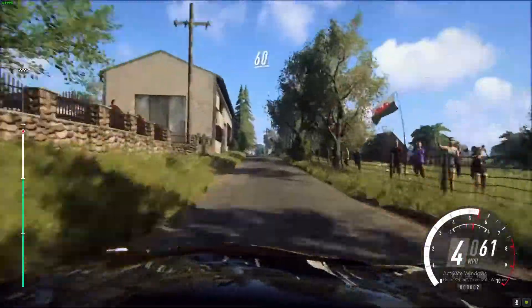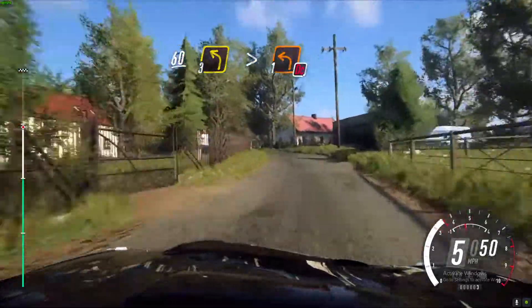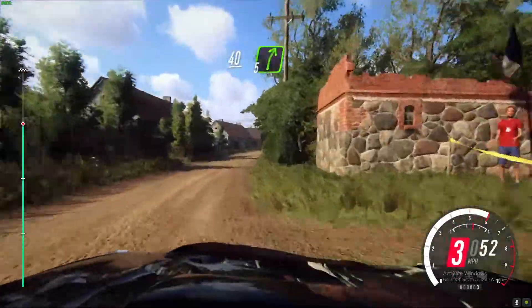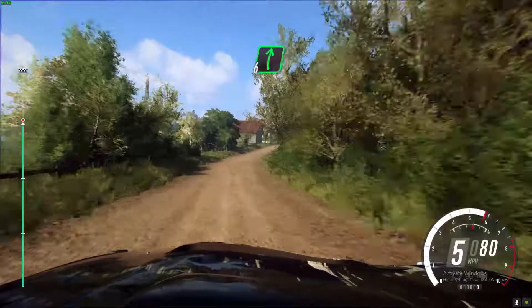Flat crest, slow. 60, three left long, tightens turn one, don't cut. 40, bravo five right for the crest extra long. Open six of a jump long.